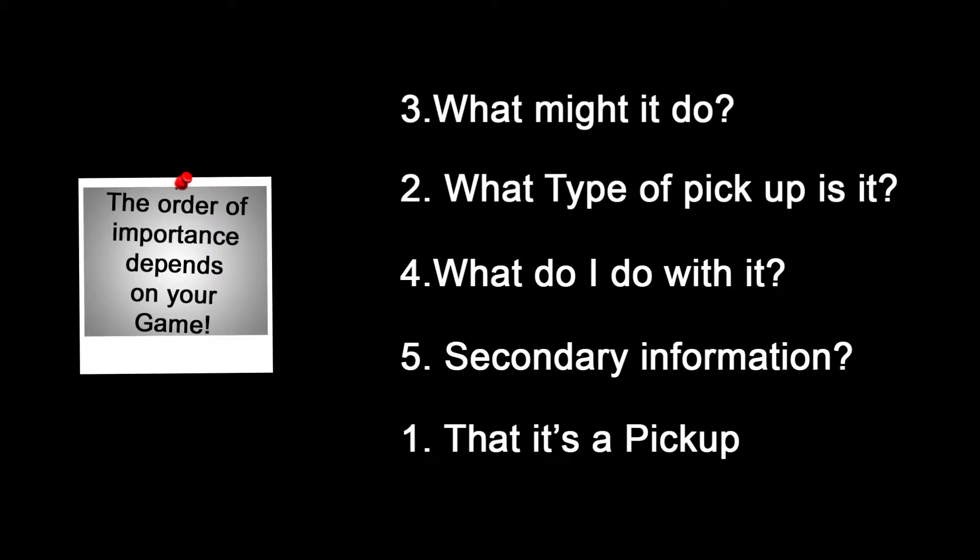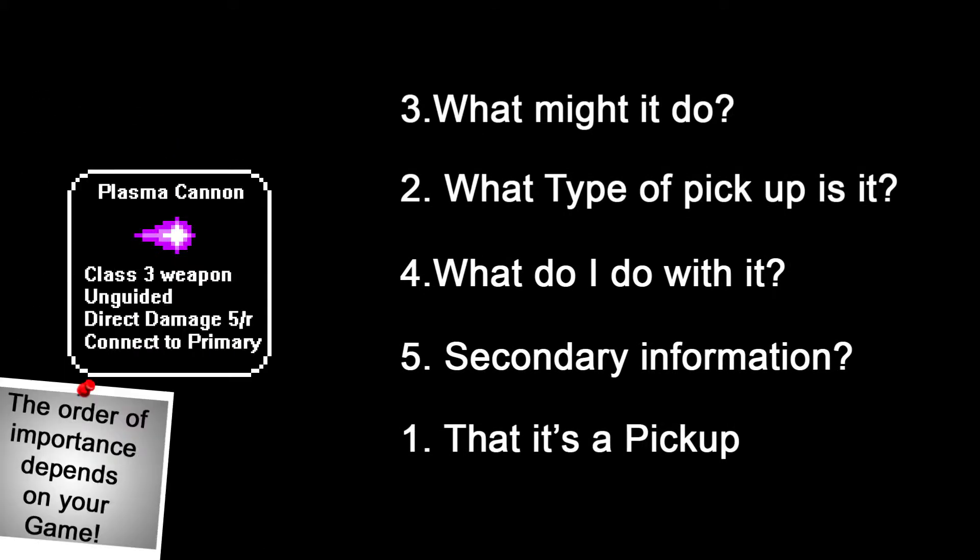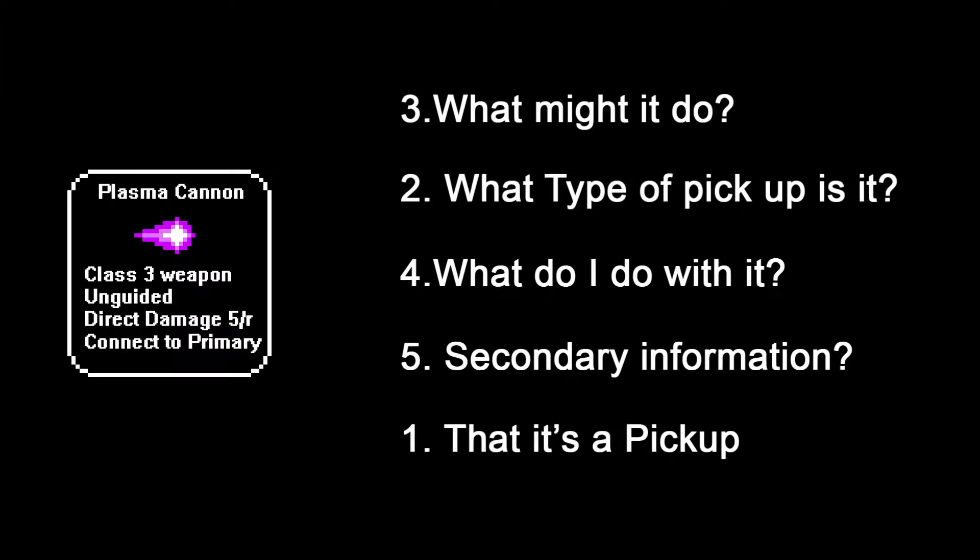We could have a pop-up when we get near the object with a text readout telling us all about the object — e.g. it's a plasma cannon that does straight damage and should be plugged into the main weapon slot behind the pilot's chair. But this game doesn't do text. It's a tough break, kids.